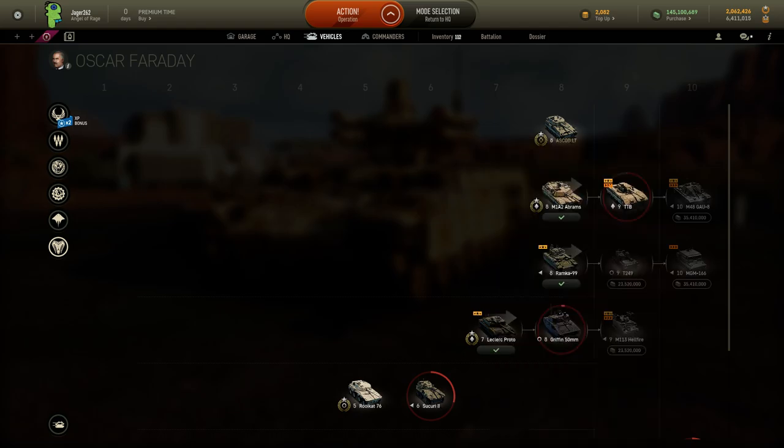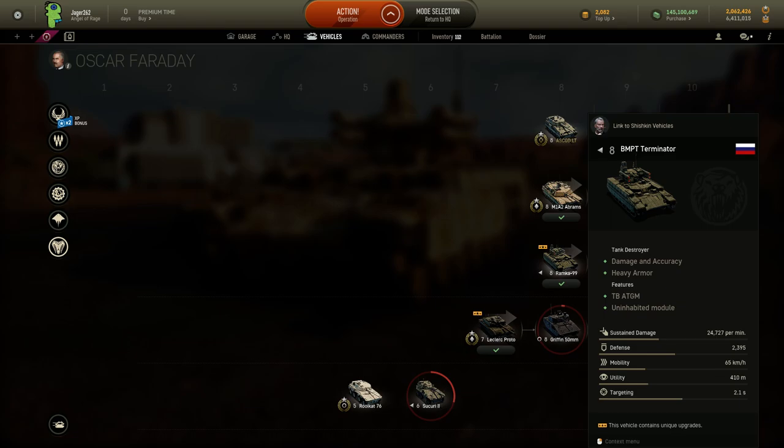And those can both be accessed by the tier 8 Romca 99, which was changed to its actual name, Terminator, but they never fixed it in the actual vehicle window.